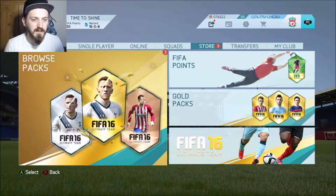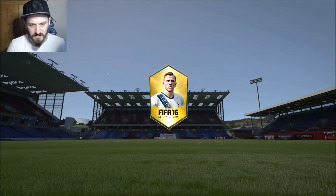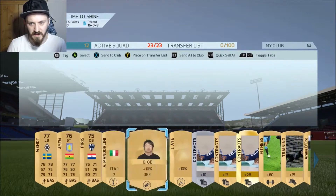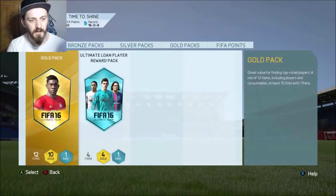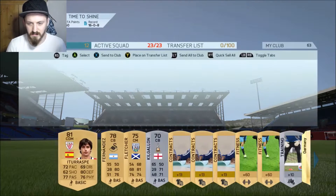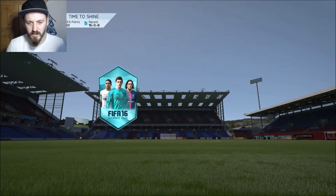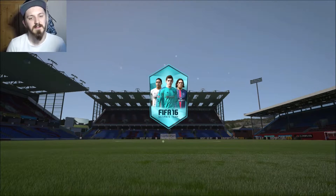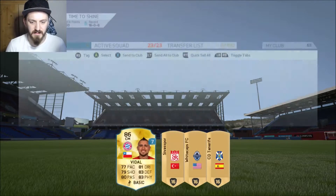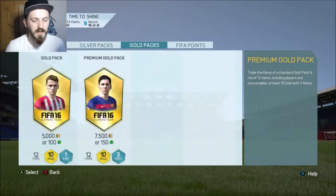We've got 155 points, we've got these packs to open. What's the pack animation on this — was it just where it flashed when it applied? Yeah. I'm just going to discard everything. Skip this one — can you skip packs? No, I don't think that's going to be a thing. Ultimate loan reward pile — let's see who this is. 86 rated — discard it.